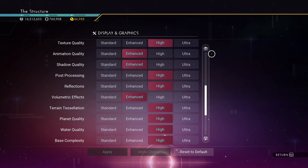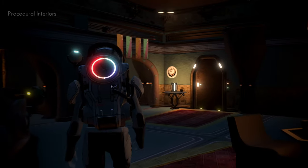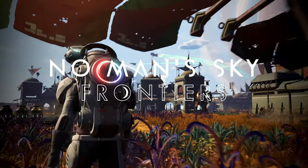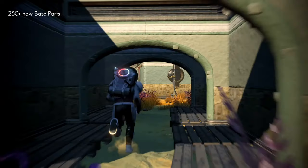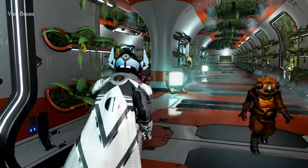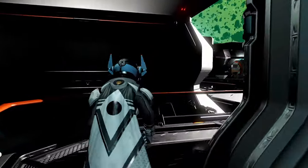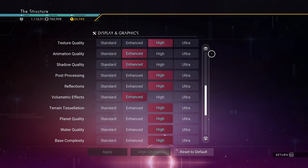Base Complexity depends on your system. If you have a decent GPU and CPU, set this to High — don't go Ultra. If your system can't handle large bases, drop to Enhanced. I recommend staying on High regardless, because on Enhanced and Standard there are loading issues, and on freighters this can be very detrimental. If you really need performance and are around bases a lot, Enhanced is acceptable.